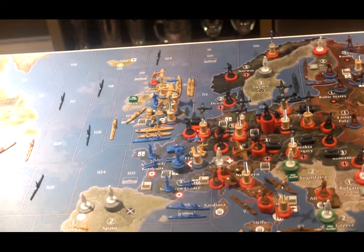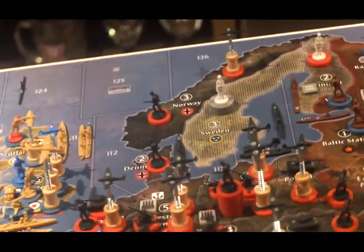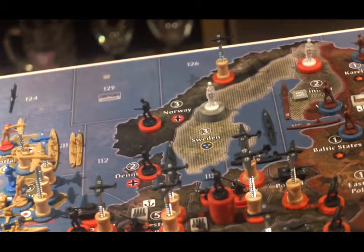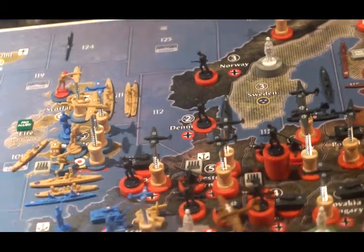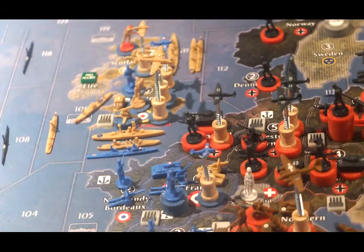In terms of the individual territories, we'll start up here at the top. In Norway, they have three infantry and a fighter. In Denmark, they have two infantry. In Holland-Belgium, they have four infantry, three tanks, and a fighter.